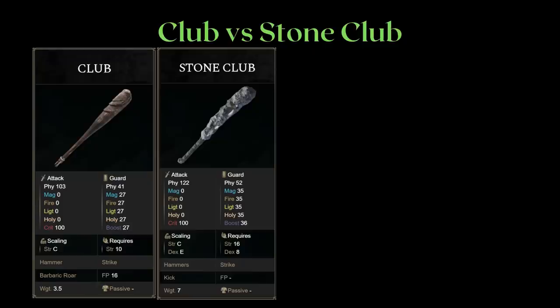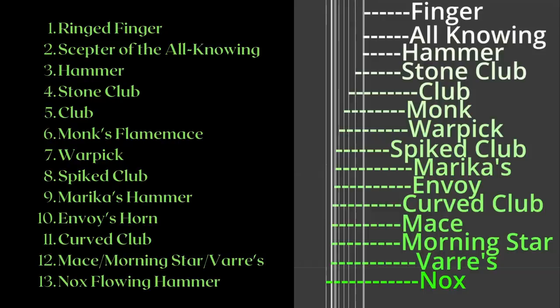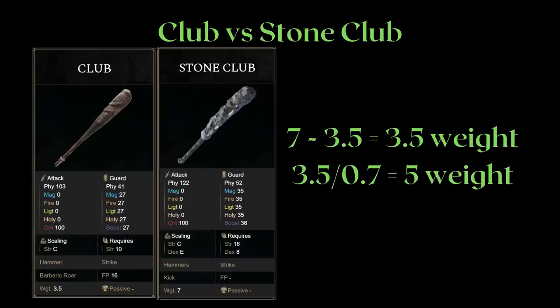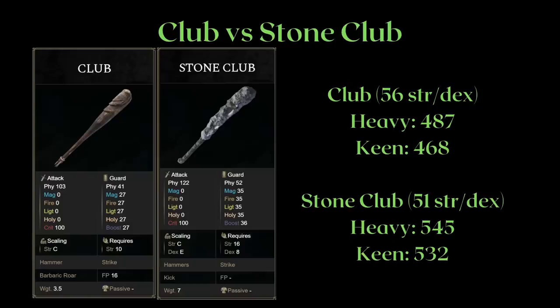Here I want to point out two pairs of weapons. First, the club and the stone club. Since the stone club is also longer than the club, it is pretty much the superior version of the club. Let's take the weight difference between the two weapons and divide that by 0.7 because we definitely want to medium roll. That's 5 weight of extra requirements from endurance we must meet, which translates to around 4 or 5 endurance without Erdtree's Favor or the jar charms. If we take a look at their AR by subtracting 5 points from stone club's investment to account for the extra weight, it's very easy to see that the stone club is plainly superior.